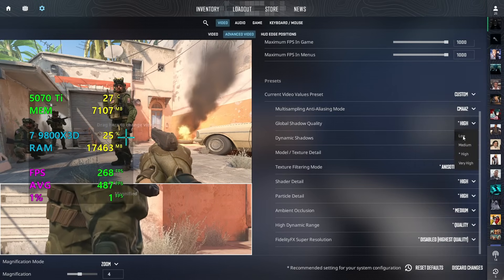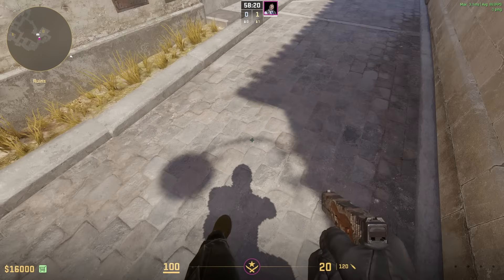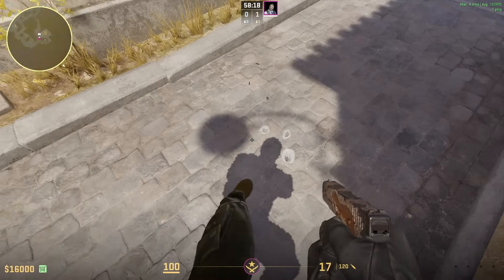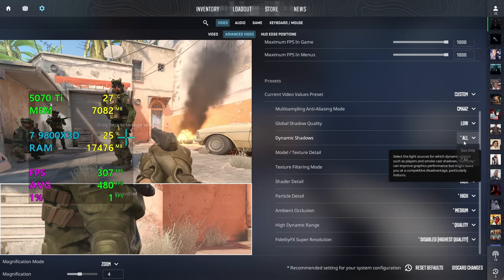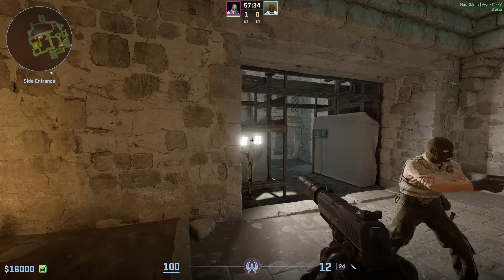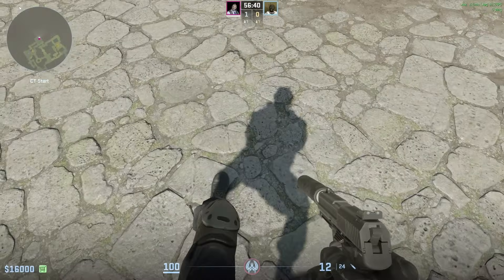For global shadow quality, I suggest you have this on low. As you can see on your screen, it just makes the shadows more pixelated, which means they are bigger to see, and this will also substantially increase your FPS. For dynamic shadows, never ever turn this on sun only, as you won't be able to see player shadows caused by different light sources — you will only be able to see shadows cast by the sun.